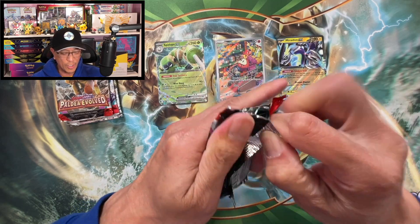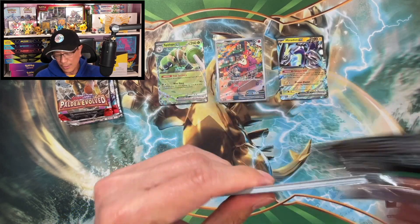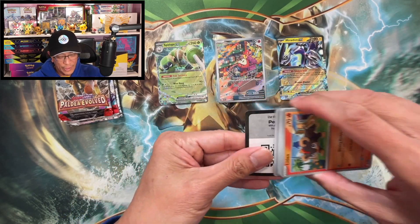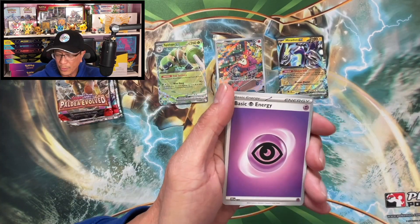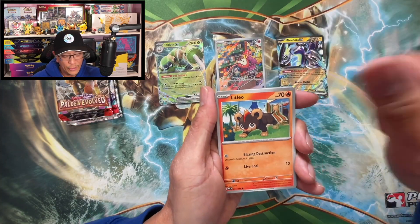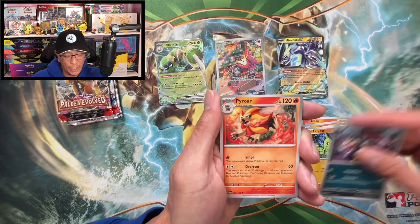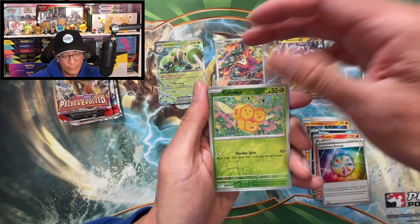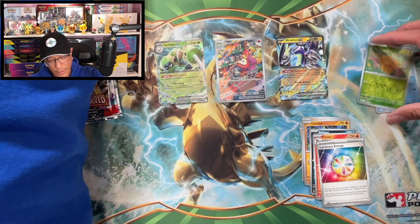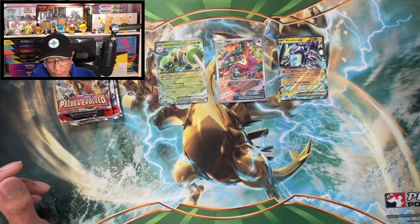Paldea Evolved — I haven't pulled that Magikarp special illustration rare from this pack. This pack is sticky; I have not pulled that cool card, would love to pull it. Psychic energy, Litleo, Rockruff, Palmi, Larvitar, Seviper, Pyroar, Luminous Energy, Baxcalibur reverse, Combee reverse, Hydreigon holographic — that is a regular holographic.